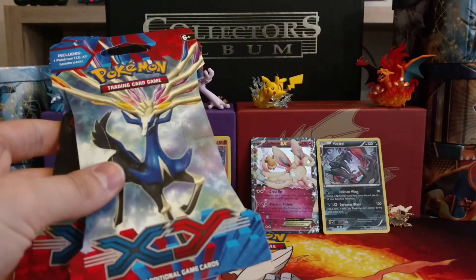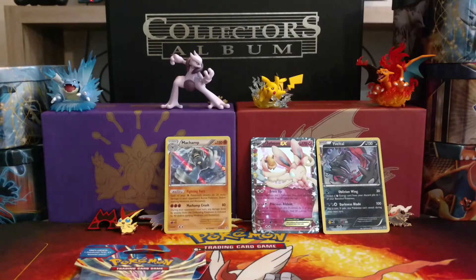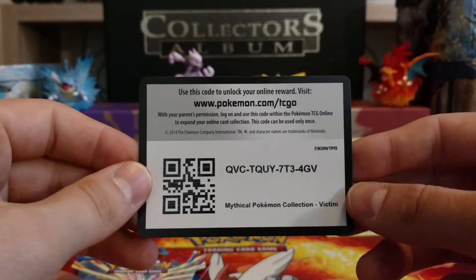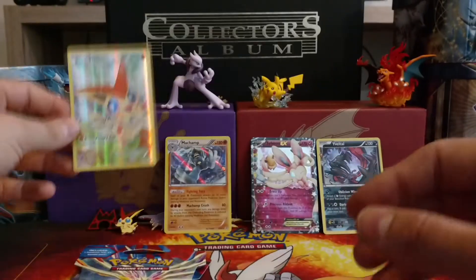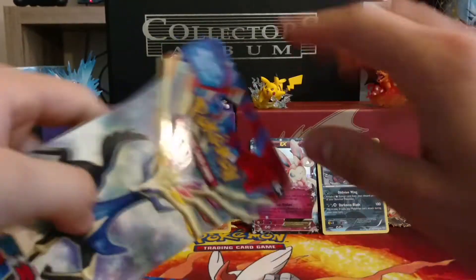Where are my manners? There's that cool code card for that mythical collection, and there's the promo card up close, unboxed. We'll put that in the background as well. So we'll go ahead and open up these X and Y booster packs.